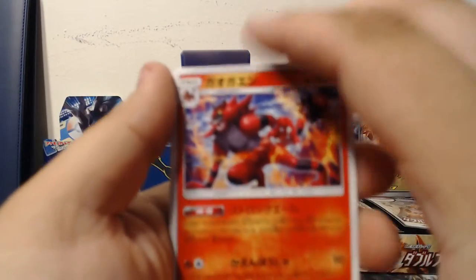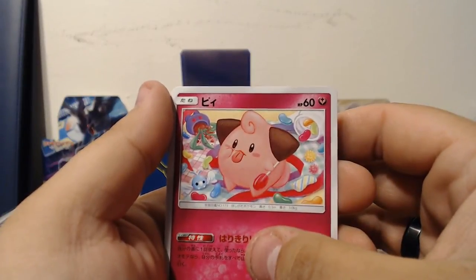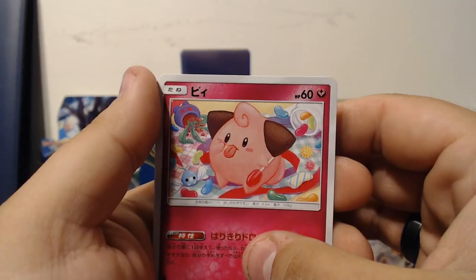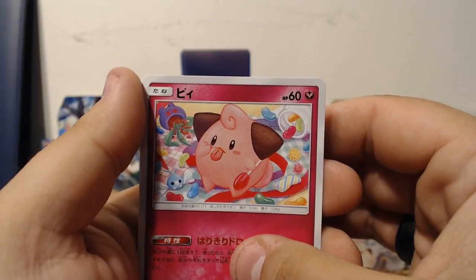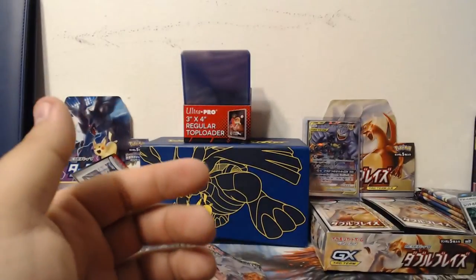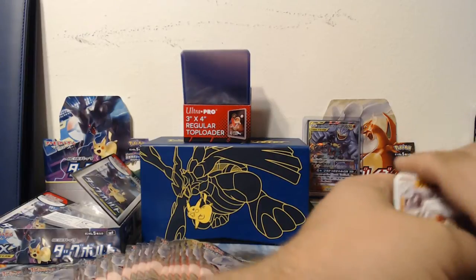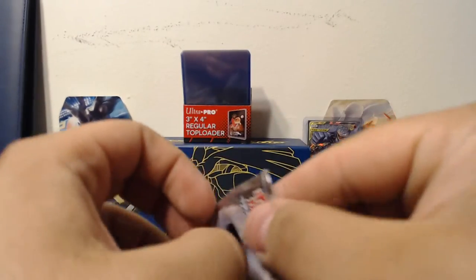All right, we've got an Incineroar, Giovanni's Diglett, and Clefairy — hold on, I know this one. It's Clefairy's baby form. Moving on — Gastly and Marowak. It's going to come to me, I know who it is, it's only generation two I should remember generation two. Cleffa! That's what that was — Cleffa. I should get like minus points — can't even remember the names of Pokémon from generation two, it's awful.